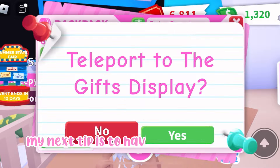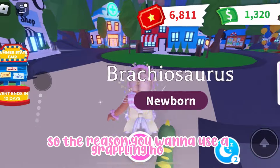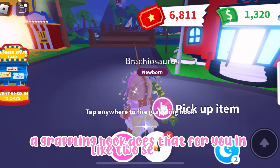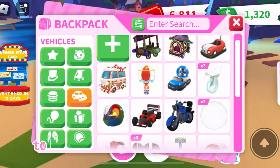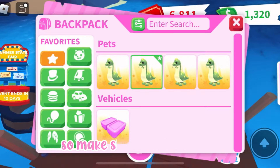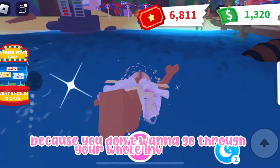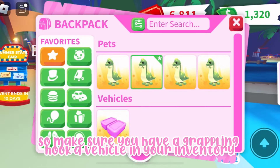My next tip is to have a grappling hook and vehicles. When you have to go somewhere like the pool party and you have to walk so far, a grappling hook gets you there in like two seconds. You just fire it and land where you want to go. I personally like grappling hooks more, so make sure you use them and put them in your favorites so it's easier to access them — you don't want to go through your whole inventory to find them.